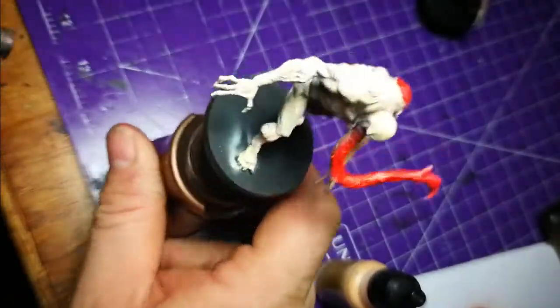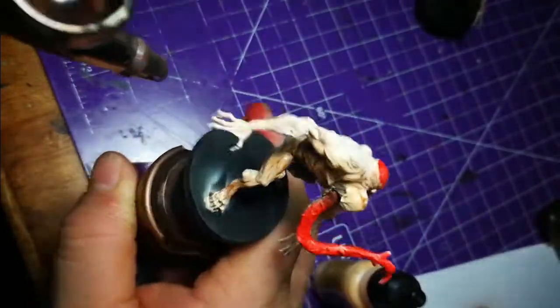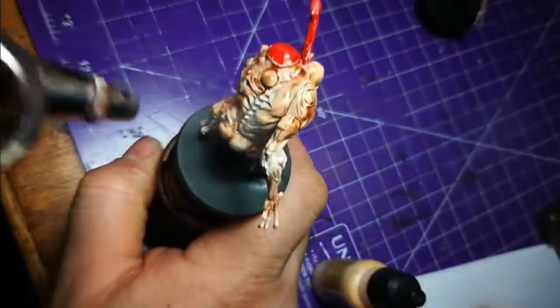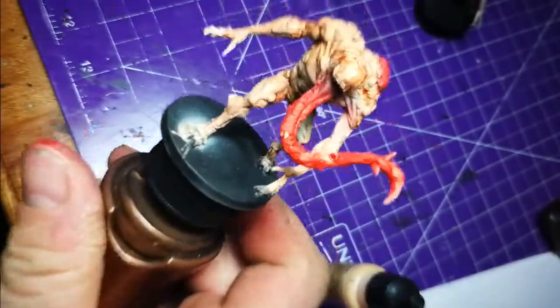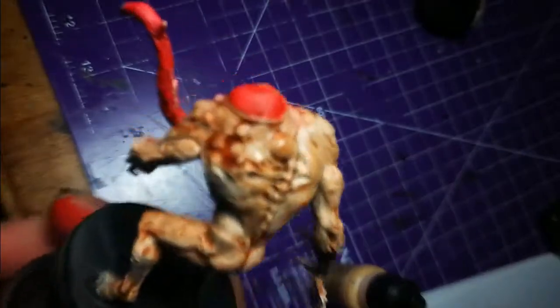Here's the second guy and I'm going to give him a dose there too. You can just see all the detail start to pop, and because it's another version of flesh it kind of goes with the character. So we've got three different tones of flesh: the flesh base primer, then the Vallejo air skin tone, and then the Reikland Fleshshade from Citadel. Three tones altogether and I think that looks pretty good - like how much more do you have to do?